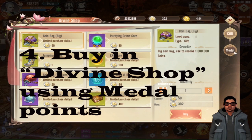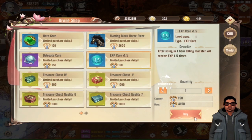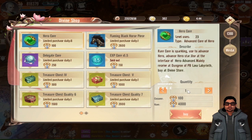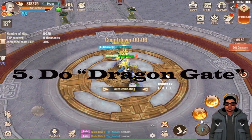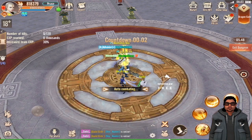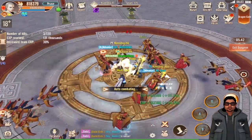The next thing is buying in the Divine Shop. Make sure to buy every day in the Divine Shop using your metal. Fifth is Dragon Gate — you will get more experience whenever you enter Dragon Gate.